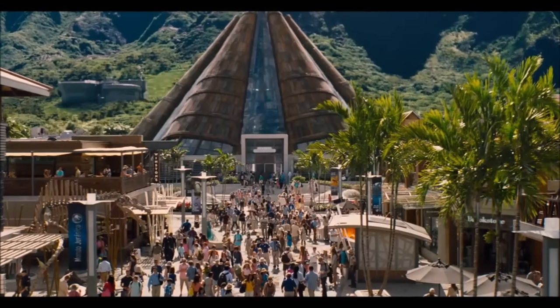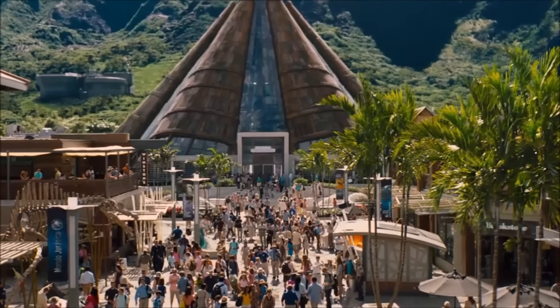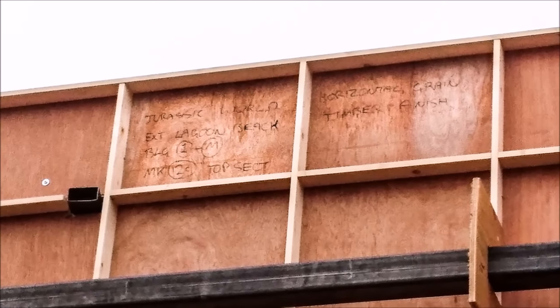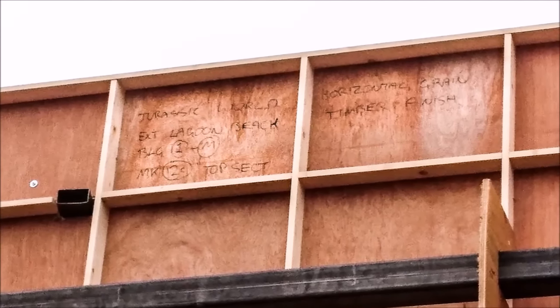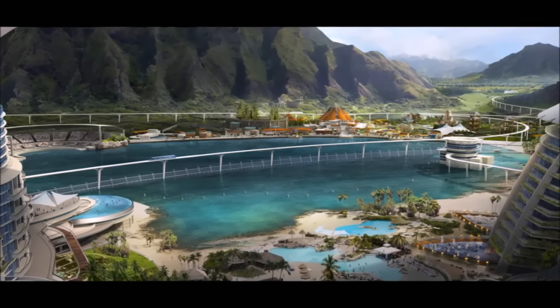There are a lot of nostalgic feels in this scene, and it gets even more epic. To give more proof that this may be the return to Nublar scene, we do get a picture here that says Lagoon Beach on it. And in Jurassic World, what creature lived in the lagoon? The Mosasaur did, so this probably will be a Mosasaur scene.